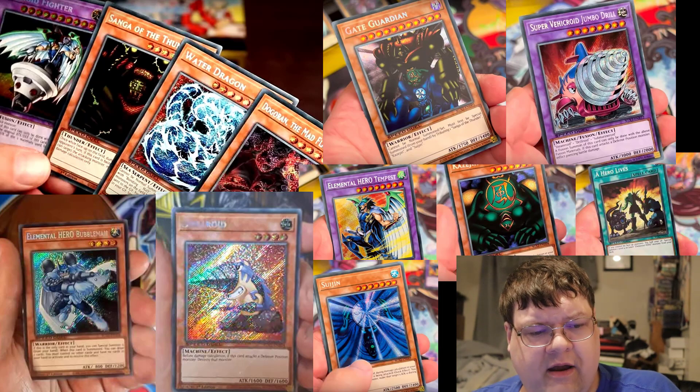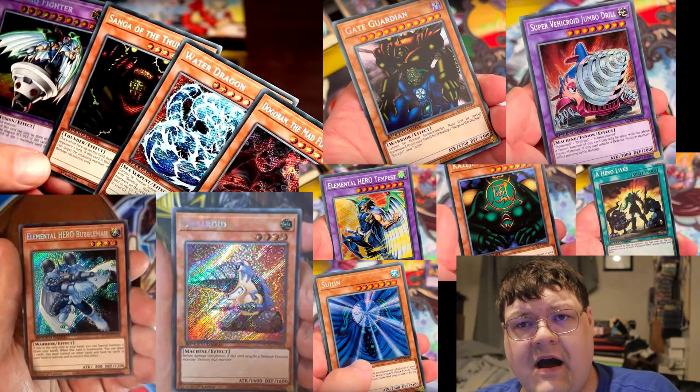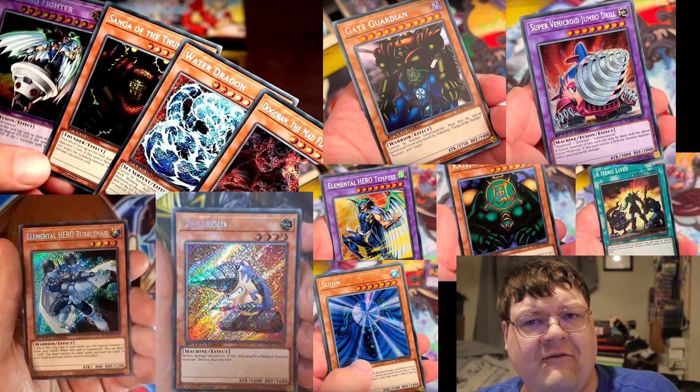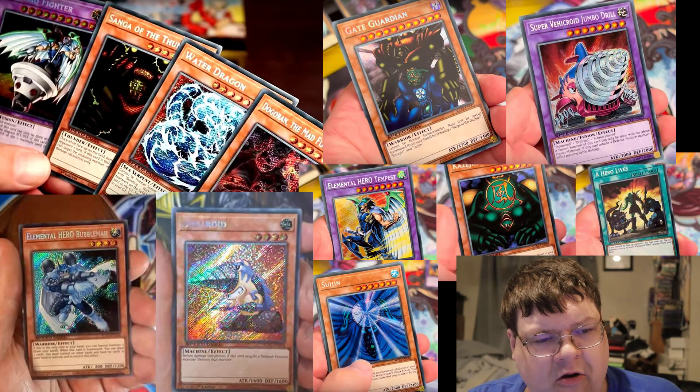Cursed Seal the Forbidden Spell got a reprint. Doggeron got a reprint. Geeguardian got a common reprint. That's everything that I cared about within the box. The skill cards are cool, but your hollows here.